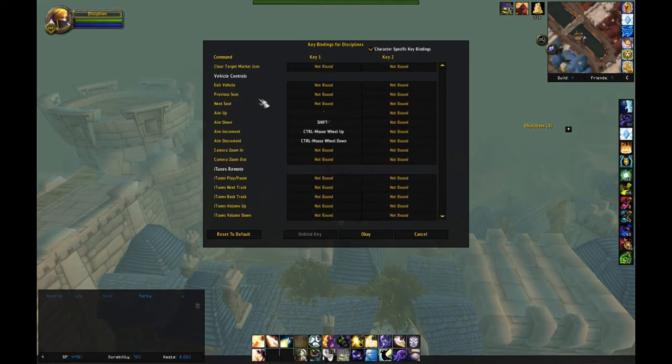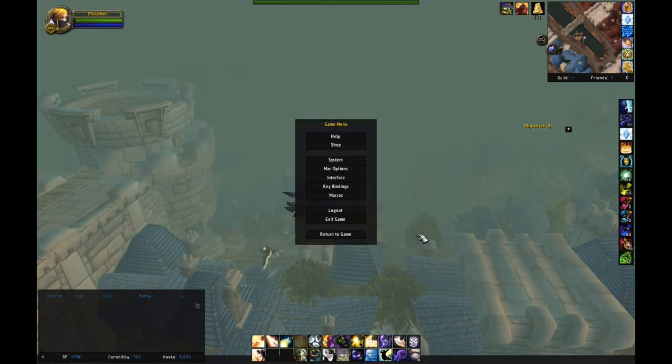And you need to find the vehicle controls. So here we go. Now what you're doing is for aim up, which is the back flip, you can do any key bind — like G or H. I chose to do the little squiggly line at the top left of my keyboard. And for aim down, I did Shift plus the squiggly line. So once you set that, you're good to go.